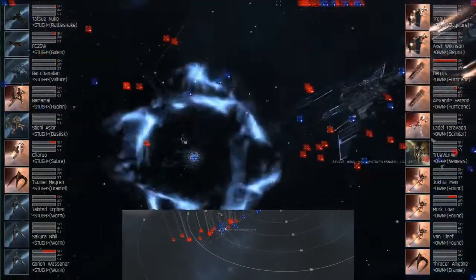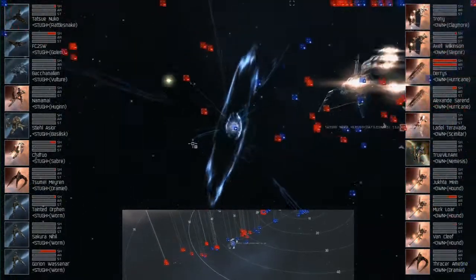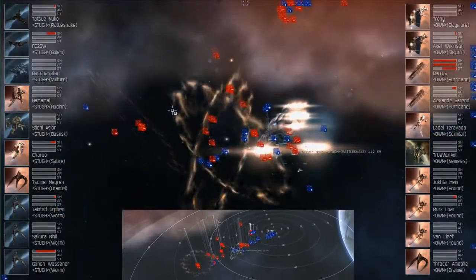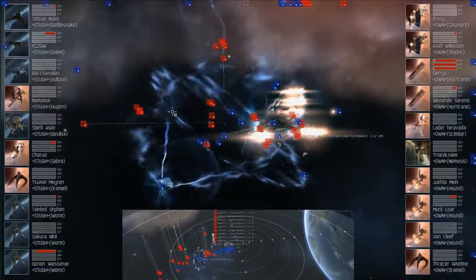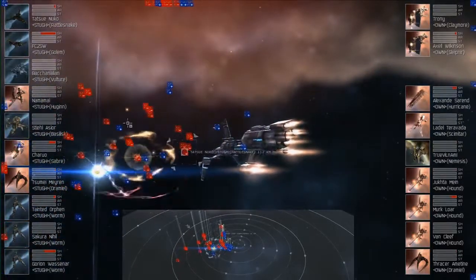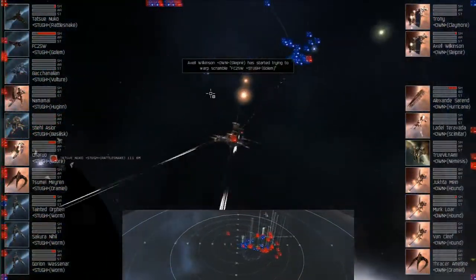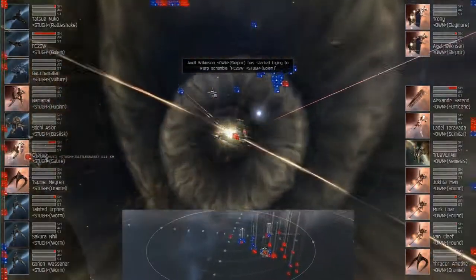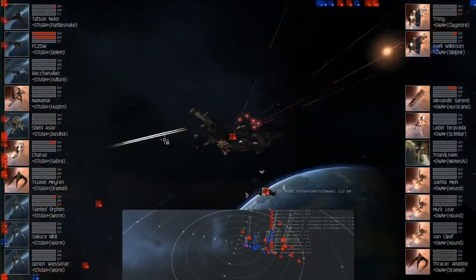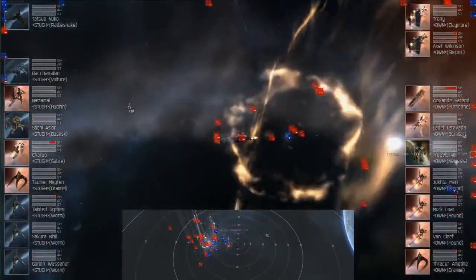Harassing looks like a Hurricane, actually. We see that Hurricane now start to dip into armor and into structure for the Own Alliance team. They do have some damage spread around some of the Hounds as well. So there goes a Hurricane. This Golem now hurting pretty bad. He's definitely getting reps from the Rocapel Basilisk, who's got an Afterburner going and is a good distance away from the main part of the fight. But those reps not keeping this Golem up. The Minmatar Battlecruiser combined with those Bombers is enough to bring down this Golem—that hurts really bad. And there it goes.